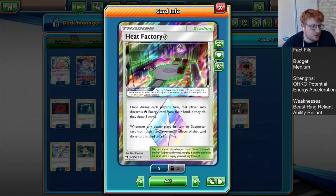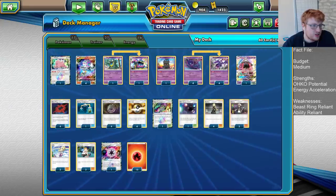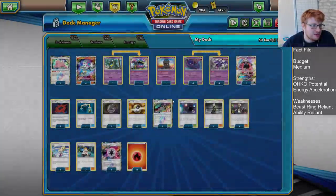The Heat Factory Prism Star is still an awesome Stadium card. Discard a Fire from hand, draw three. Obviously great supplementary draw for us, whilst also powering up Charging Up, which is awesome.